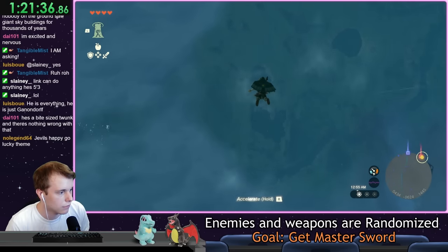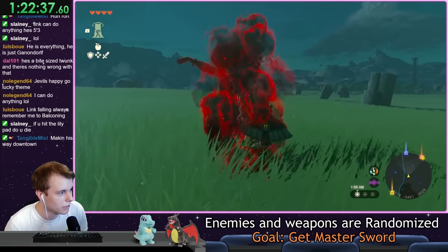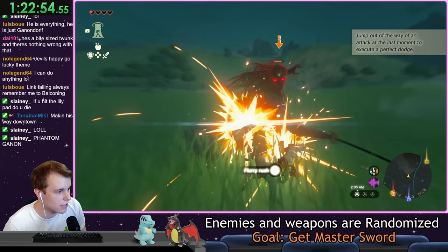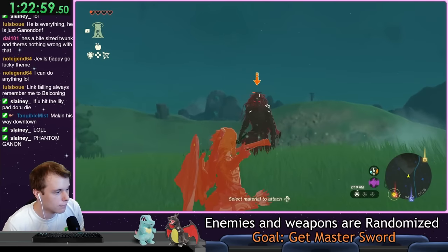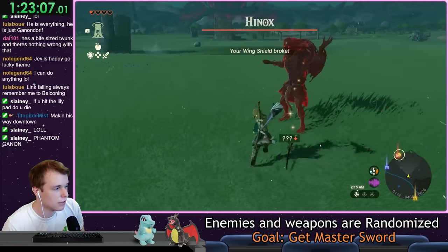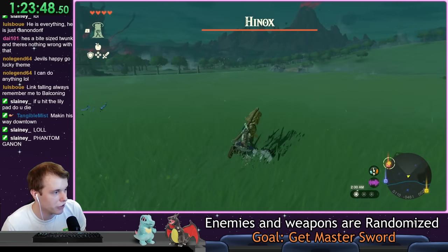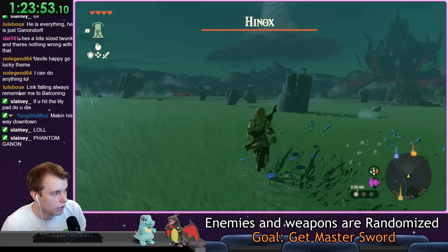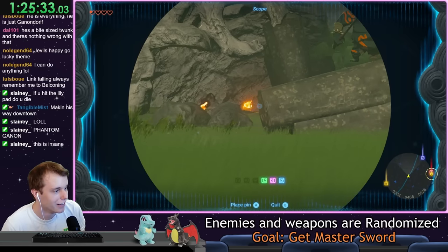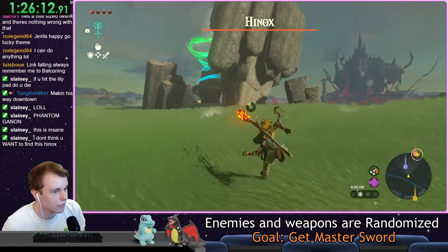Getting the Master Sword requires five stamina upgrades, which means we have to do 20 more shrines, starting with this one by Lookout Landing. I can't tell — is this like an easy Flux Construct or a hard one? Oh my god, Jesus Christ! Oh my god, let's do this! He doesn't even flinch! We did it! That scared the hell out of me! I hear Hinox music but I don't see one — it might be in a cave underground. That is a Lynel; I'm going to steer clear of him. This is insane. This is true improvisation. That is a Muktorok. We're not going to do that right now — we're going to mind our own business. Here's the shrine. This shrine doesn't have any enemies, just some puzzles.